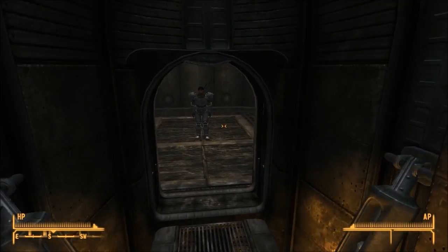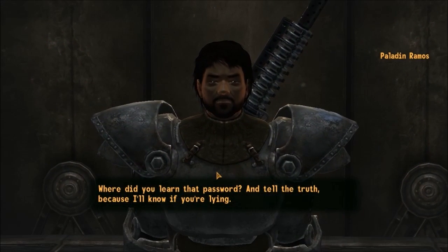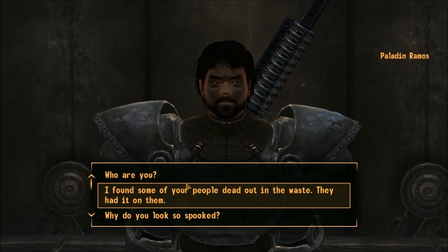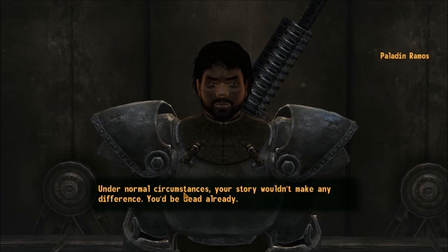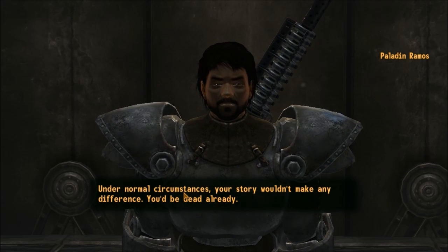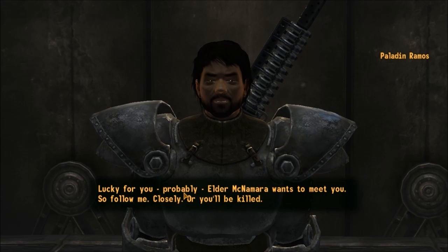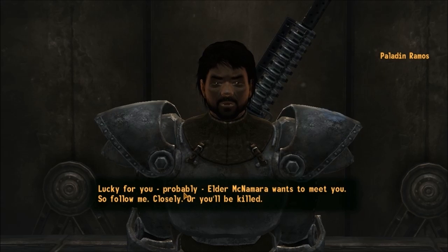Met the Brotherhood of Steel — they aren't very nice. I have to hand over my gear. Paladin Ramos wants to know where I learned that password and tells me to tell the truth. He says it's an interesting story that may even be true, and that under normal circumstances it wouldn't make a difference — I'd be dead already. Lucky for me, Elder McNamara wants to meet me, so follow closely or be killed.